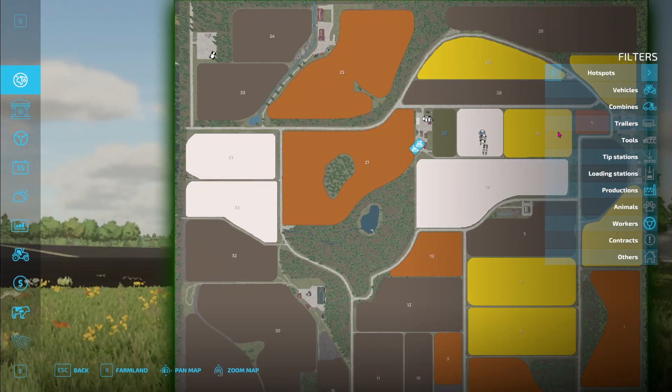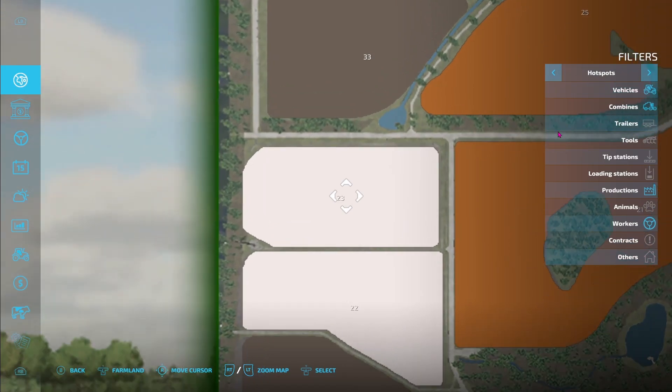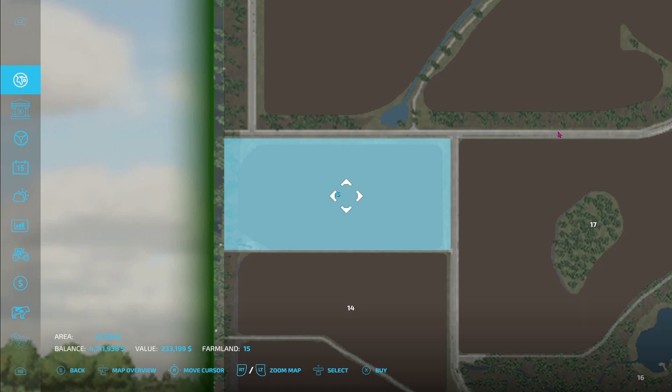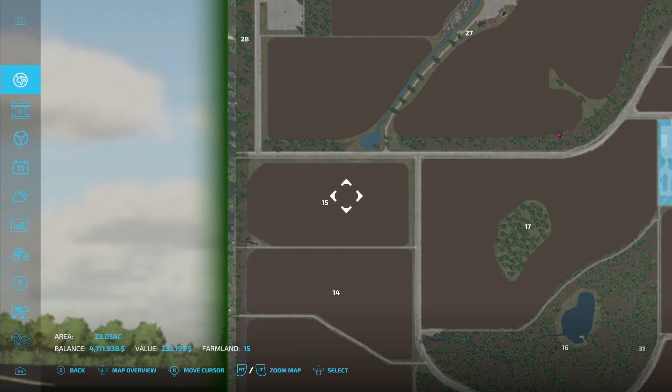Here's that bonus tip I told you about at the beginning of the video. If you're on a map that has other cotton fields, what you can do is wait until those fields are ready to harvest, go in and buy the field as long as you've got enough money, lease your harvester, harvest the field, then sell the field back and do what you want with the cotton. Some people may say that is a cheat — I just call it a business opportunity to buy and sell a field.